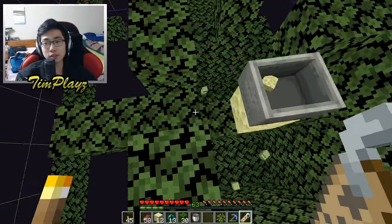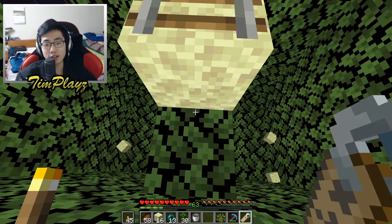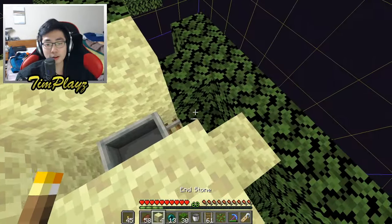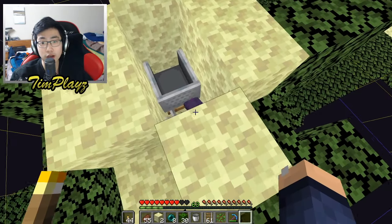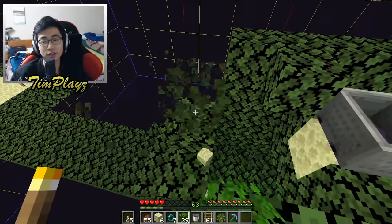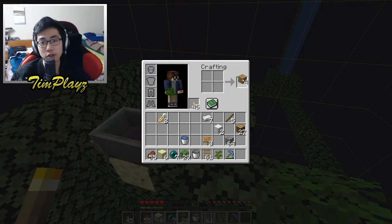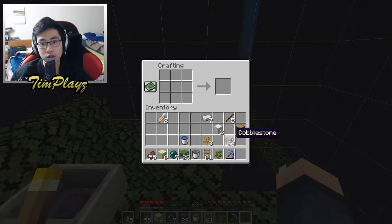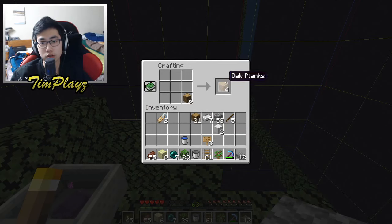Is he in there? Please tell me he's still in there. He despawned again — gosh darn it! All right, third time's the charm. We got Little Stevie named right there. Now let's get rid of all these leaf blocks and make another crafting bench. We're gonna need some slabs and some trapdoors.